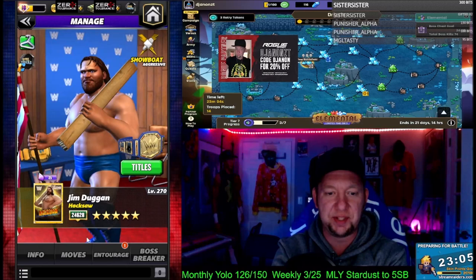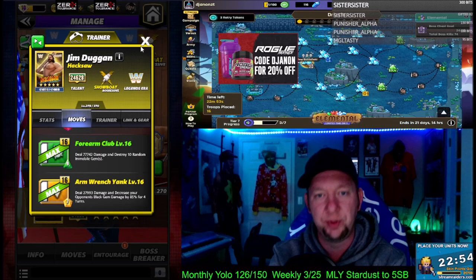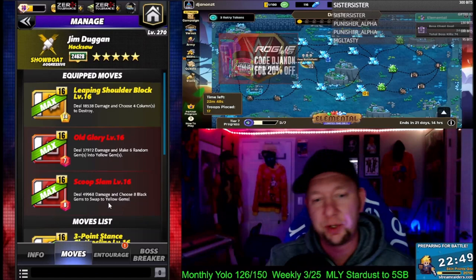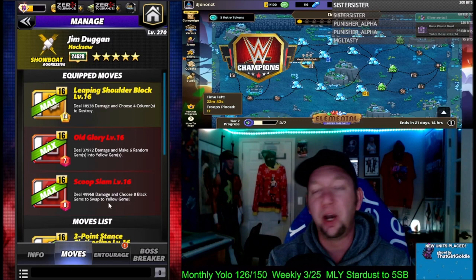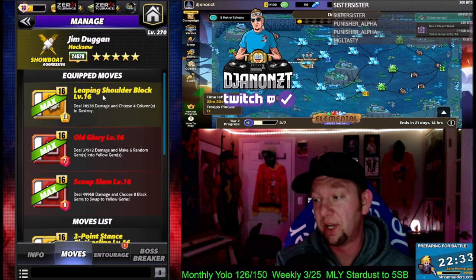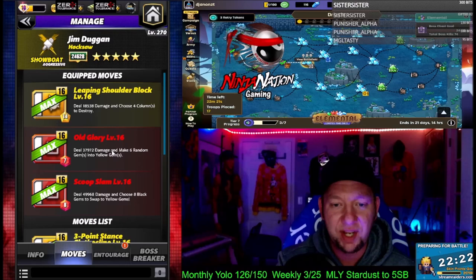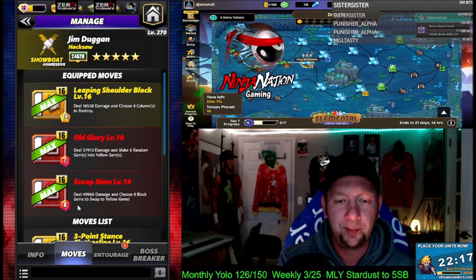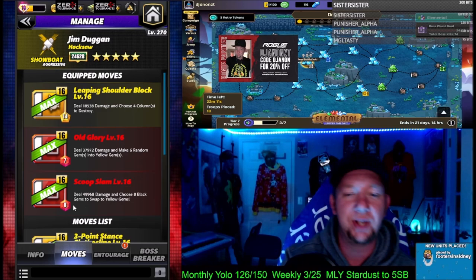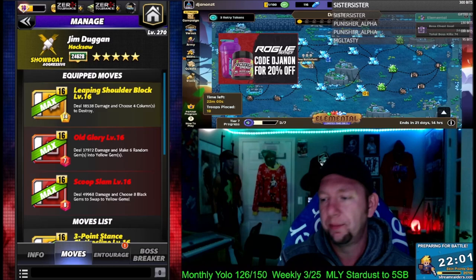If I click out of that one more time, I swear to God. The Forearm Club is the four-star move and the Arm Wrench Yank is the five-star move. Pretty much forget about those moves. Anyway, let's take a look at the first move set — and when I say first, I mean the only move set for Duggan. I will run a second match and try to do some other stuff, but it'll be dumb, I promise you. This is the only move set you should be using at any rarity, unless you're two-star, at which point farm a match. We got two red moves here. Seven-charge Old Glory deals 37,000 damage and makes six random gems into yellow gems. Then the Scoop Slam, eight-charge red, deals 49,000 damage and lets you choose eight black gems to swap into yellow gems, so we can make a lot of yellow. And then the Leaping Shoulder Block deals 18,538 damage and lets you choose four columns to destroy.